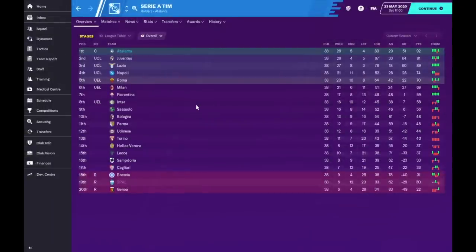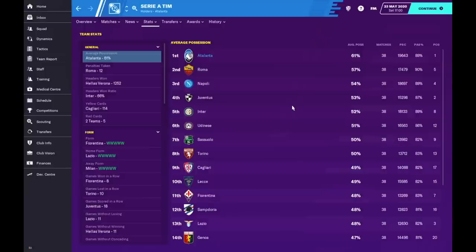Now let's look at some stats. We won the league — 29 wins, the same as Juventus, but we drew one more and lost one fewer. We only scored 80 goals, which is a disappointment because in real life Atalanta scored 98 goals — almost 20 more. However, defensively we did better: in real life Atalanta conceded around 46, while we only conceded 29. So this tactic is more solid defensively but a little less potent attacking-wise.